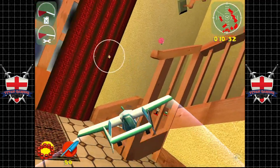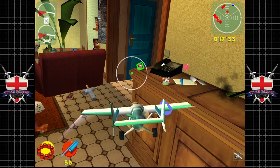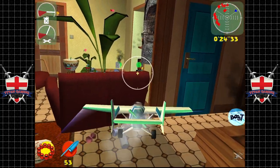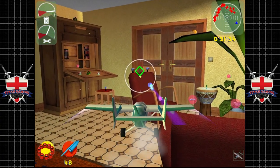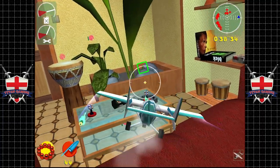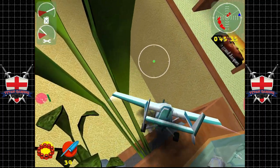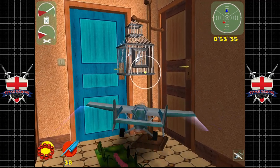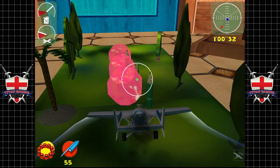We have level two missiles here — it doesn't really matter because most enemies die in one hit. You're going to get an awful lot of power-ups here, which is pretty sweet. You don't need to worry about ammo and health because there's a hell of a lot of it. Okay, let's crack open the cage. We're pretty banged up but that's fine.